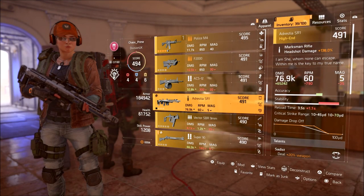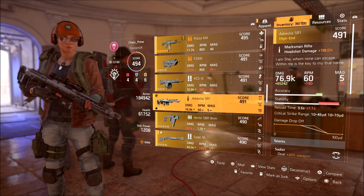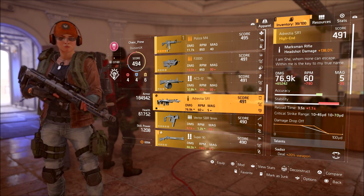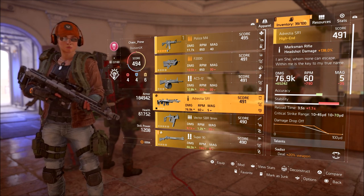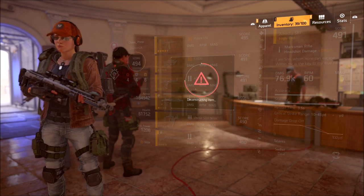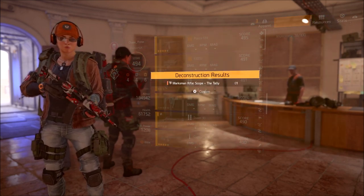The hint is in the flavor text: 'I am she whom none can escape; within me is the key to my true name.' The hint is that the item you want is within the weapon itself — the only way to access it is to dismantle it. When you dismantle the A'Drestia SR1, you get an item which is a scope.